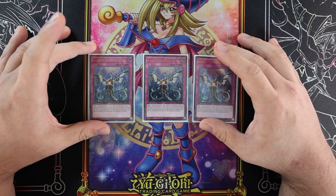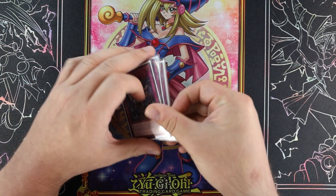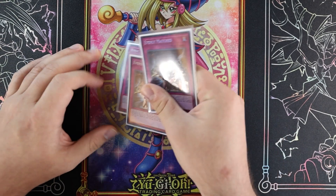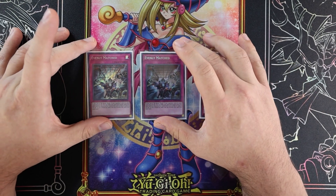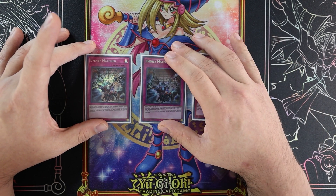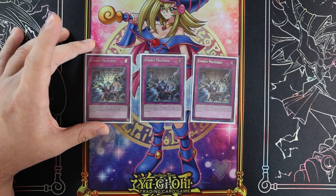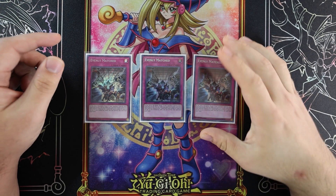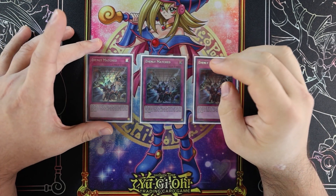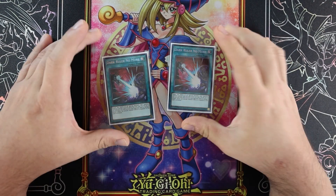Post-side we do play things to shut off Dark Ruler and all that, like Solemn Judgment. We have Infinite Impermanence — another good generic card. For the board breakers and the last five cards of the deck, we have three Evenly Matched. This deck is a much better going-first deck than going second — no question. It's got all the interruptions plus the traps, and traps inherently have to be set before they can be activated.